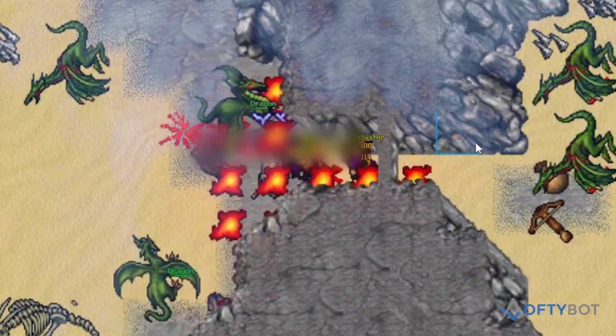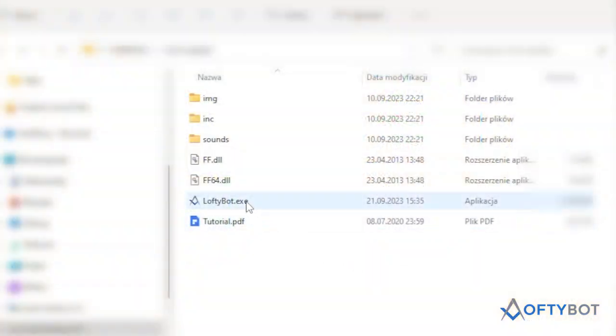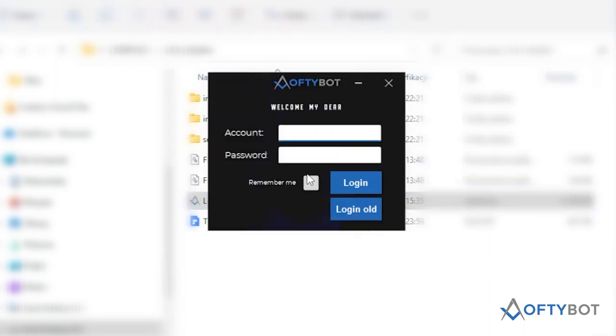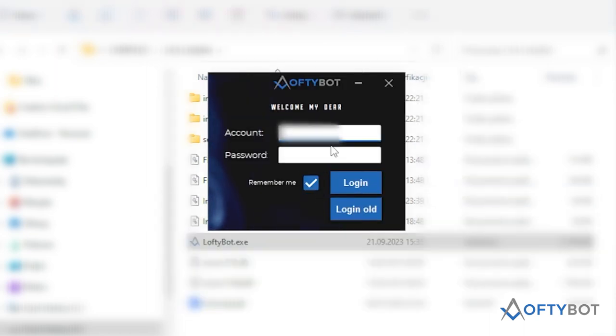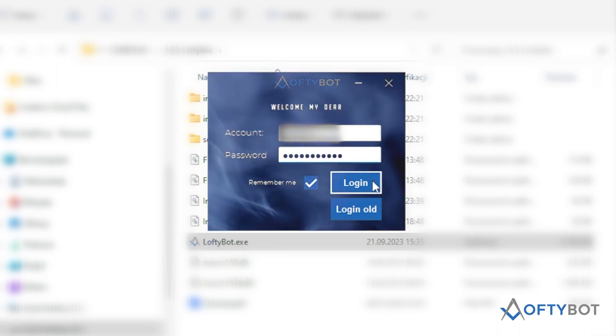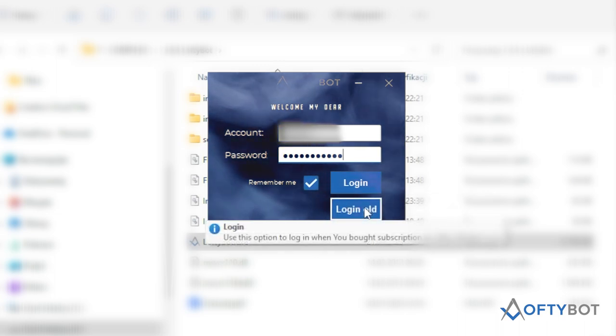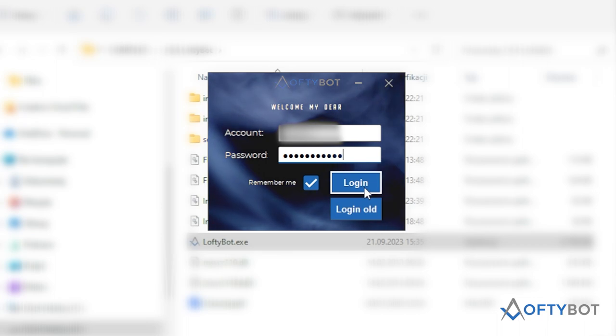Hello, welcome to the World of Tibia and LoftyBot tutorial. After unzipping the downloaded bot, you have to run loftybot.exe. Enter your credentials — username and password — then click login if you bought the bot from loftybot.net, or click login old if you bought it from lofty-tibiabot.com.